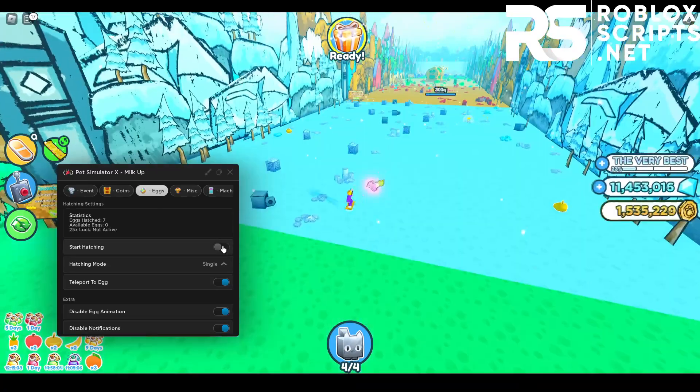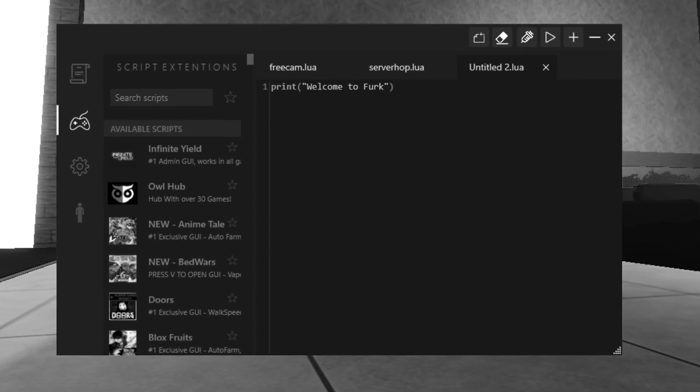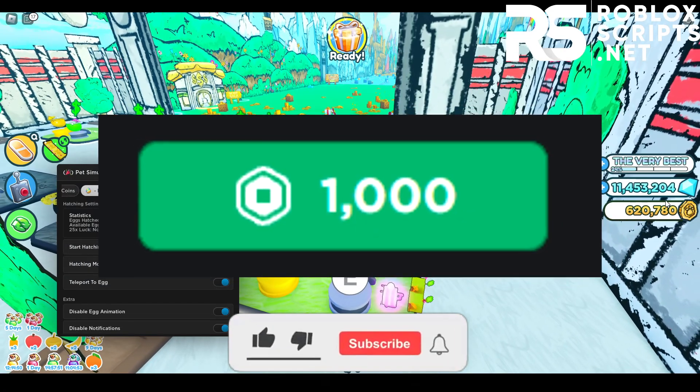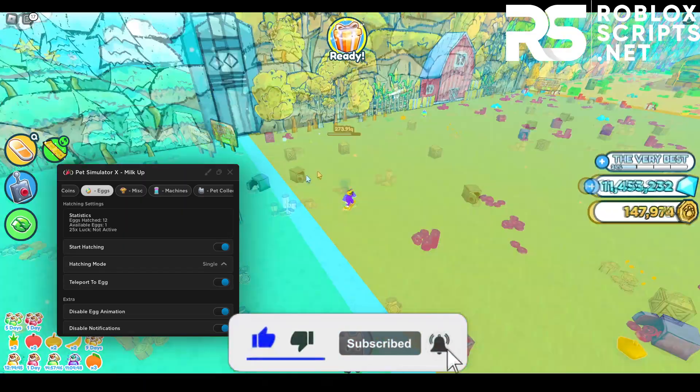If you don't have one, don't worry. I'll be showing you guys the best free Roblox exploit that has bypassed Byfron, called Furc Ultra. So make sure to watch the entire video. Also, the best comment under this video will have a chance to win a thousand Robux. If you want to have a chance to win, you also need to like this video and subscribe to the channel with notifications turned on.